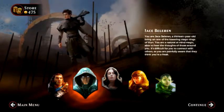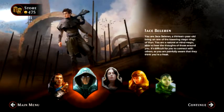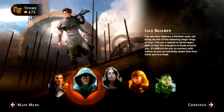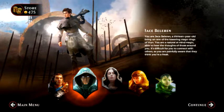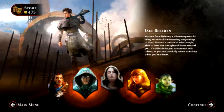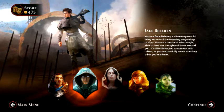So the next time we play, we will be heading into Jace Beleren — a 13-year-old living on one of the towering mage rings of Viren. You are a natural at mind magic, able to hear the thoughts of those around you. It's difficult to connect with others but you are painfully aware that they think you are a freak. And it looks like he's blue, so I'm assuming the color deck we play with will match.